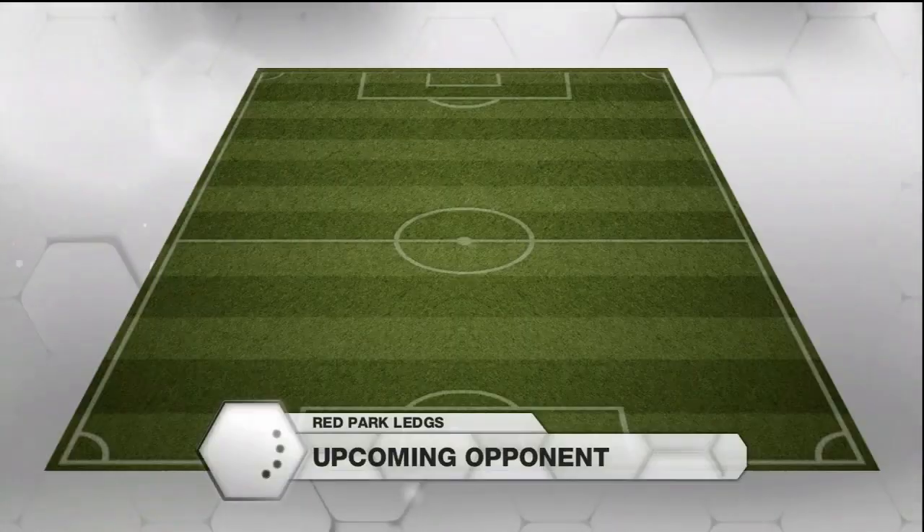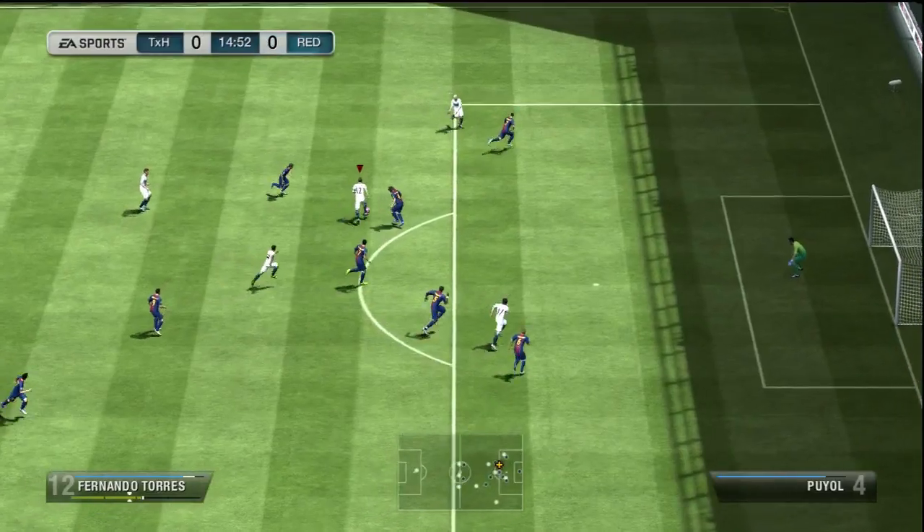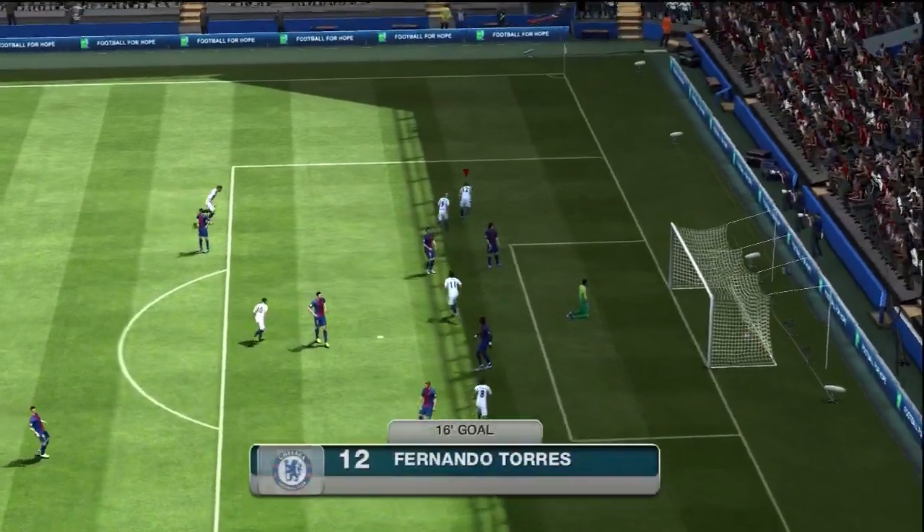This guy's got the Barcelona kits so I thought he'd have a good team, and then have a look at this — it's Puyol, Benzema, Fabregas, David Villa, Busquets, and Cointreau, but he wasn't actually that great of a player.